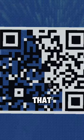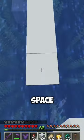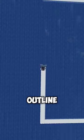I'm going to make a giant Minecraft QR code that actually works. I originally wanted to make it a rig boat, but I thought of something even better, so I marked out a giant space in the ocean, then started making an outline of concrete.